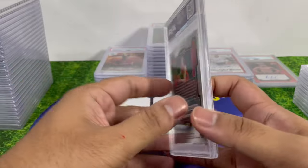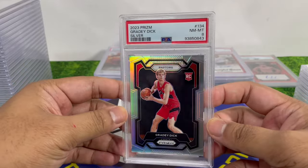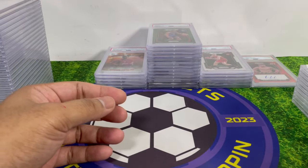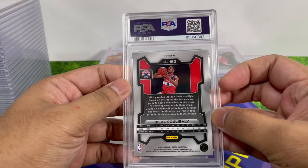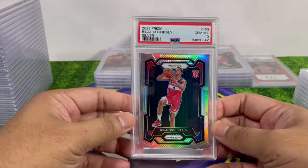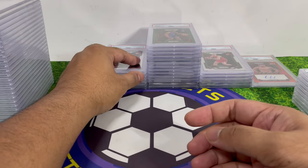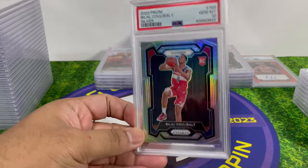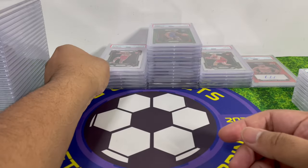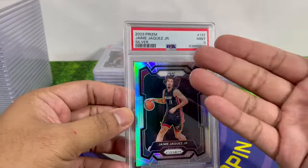Greedy Williams came back PSA 8 — I don't know why I graded that one. Bilal Coulibaly came back PSA 10 silver — he's a promising French player, so I might hold on to that. As a PSA 10 silver it could be close to $100. Jaime Jaquez Jr. came back PSA 9 as a silver — probably around $40.